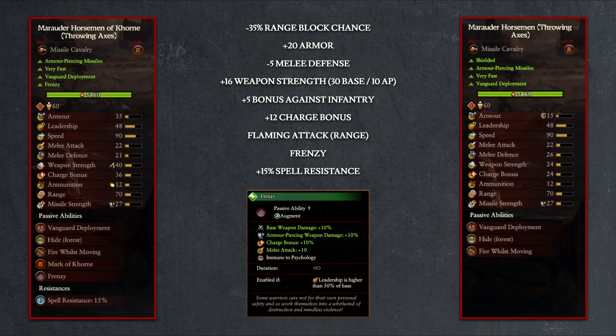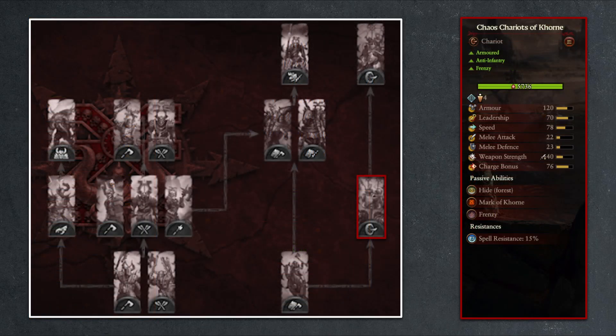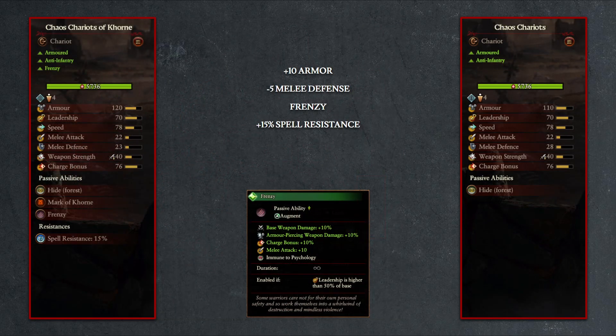These changes legitimately make the Marauder Horsemen, which was just a weak cavalry unit best used for harassment and chasing down routed units, into a potential shock cavalry that can dish out significant melee damage against infantry. Upgrading from the Marauder Horsemen of Khorne, there are no tier 2 cavalry options, but there is the tier 2 Chariot of Khorne, which gets the standard mark of Khorne changes and 10 additional points of armor.